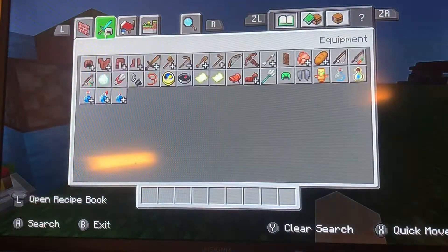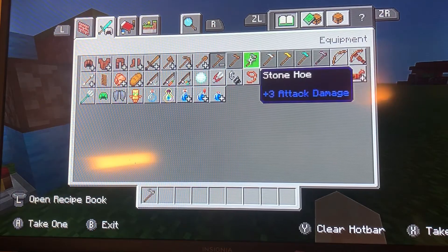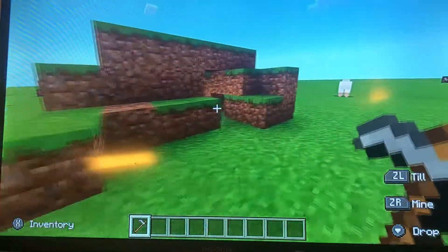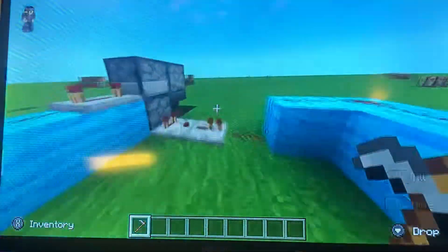What is up guys, this is another video and today we are going to learn how to make a hole activation device. If I go like this it closes up, and if I go like that again it will open up.